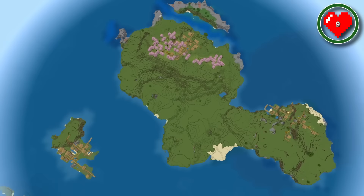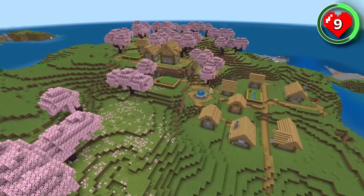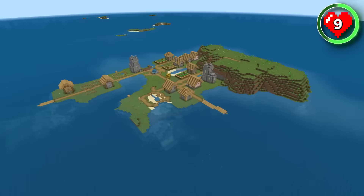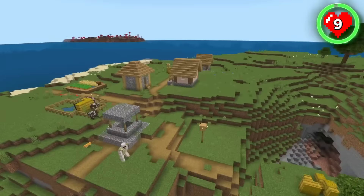We all love village island seeds. Unbelievably, this island spawn comes with three villages super close together. On the main spawn island, there's two villages, with one of them nestled into a charming cherry grove. And just off the coast is where you'll find a smaller island with a third village. It's rare enough to find three villages this close together, so to have them on islands that spawn in the middle of the ocean is absolutely insane.